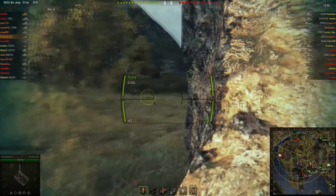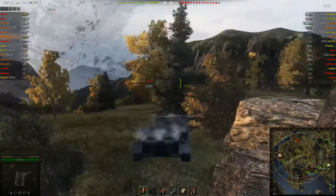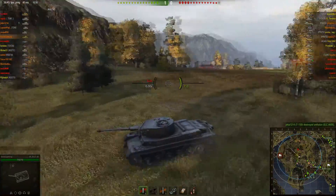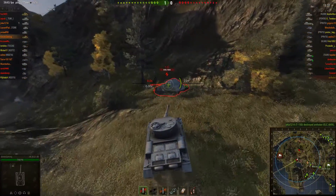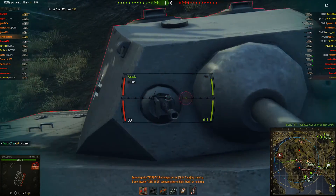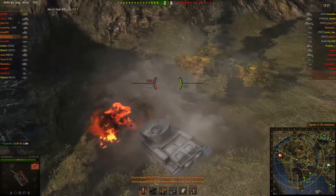I peek out, try to see if anything's out there, see where the TOG is. I stay here for a couple seconds thinking most of this stuff must have gone the other way. As I move out, I notice the T34 behind me — it doesn't have shots, so I don't care. I then put a shot into the side of the T25, ram him for 205, 202 and 45. He bounces with his shot. I go for his weak spot and he is done.